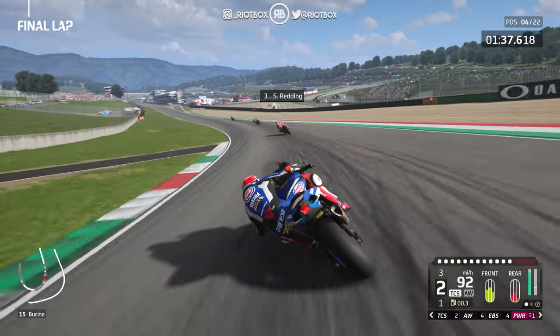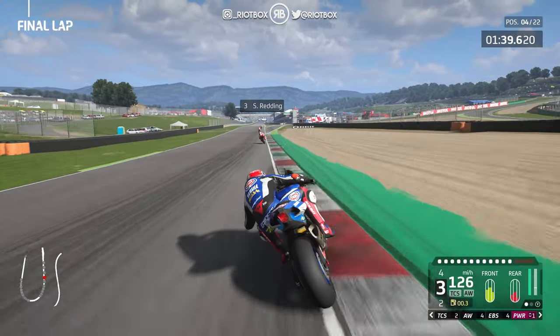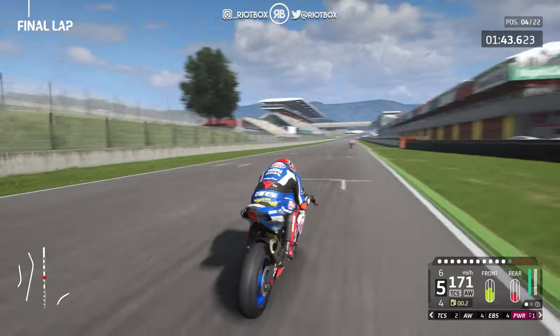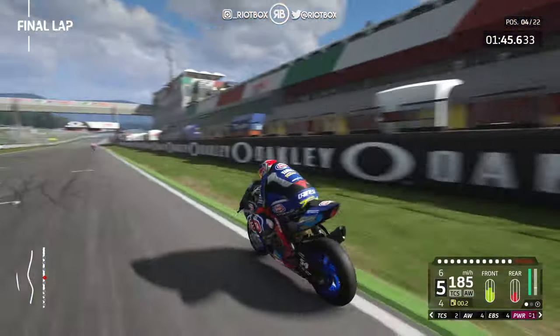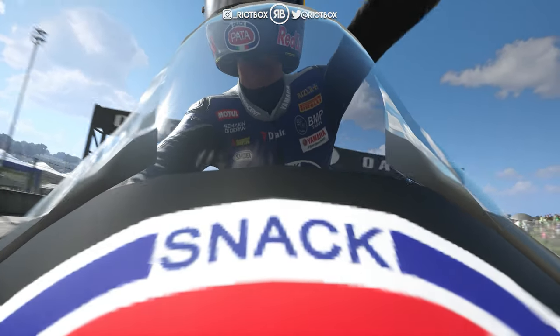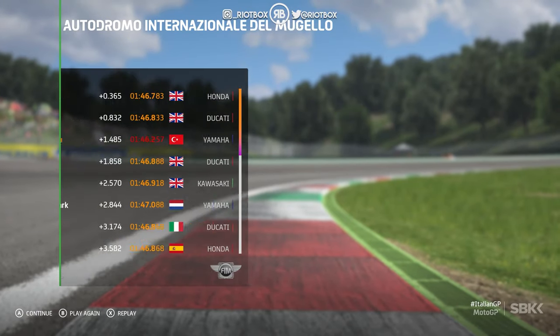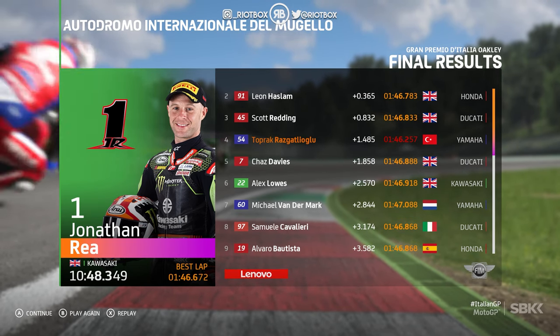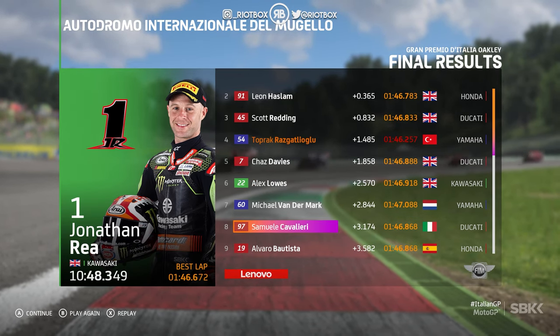One more lap — maybe we'd have been able to get Redding. But there we go: P4. Razgatlioglu, P4. Rea takes the win on the Kawasaki. Haslam P2 for Honda, and then Scott Redding rounds off the podium on the Ducati.